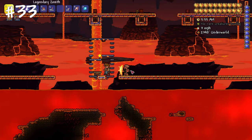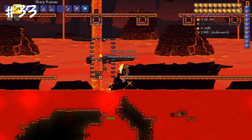You don't need a Guide Voodoo Doll to summon the Wall of Flesh. Just let the Guide himself sink in lava.